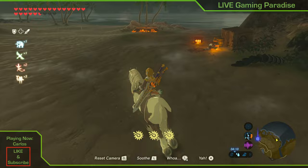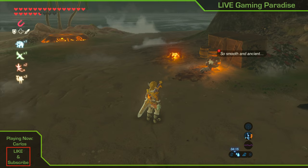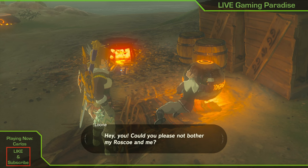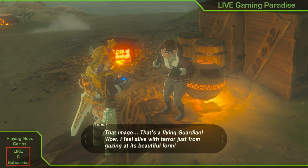It's worth noting that the pictures you need have an exclamation mark on them, so make sure you get all the right pictures. Just follow this walkthrough completely and you should have no problems. She is amazed with the guardians and gets away from the ball quickly — and that's our chance to grab it and put it on the shrine plate so the shrine can come out of the ground.